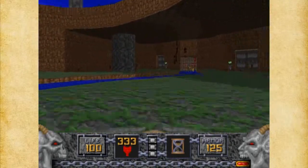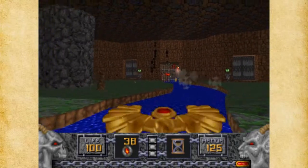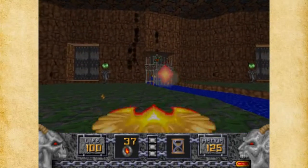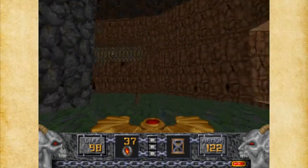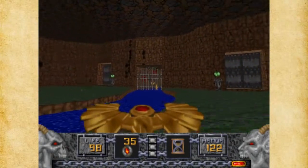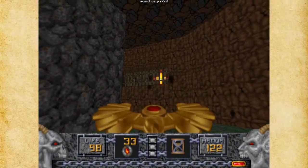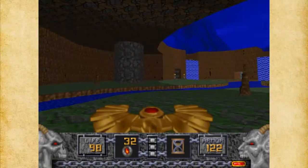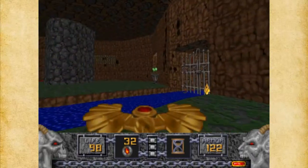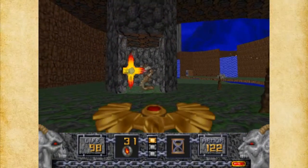I'm going to pull out the Phoenix Rod now, simply because I'd like to use it on these guys. That's a little better. It's nice for these caged enemies because they can't really move around as much. Here's the yellow key, by the way.